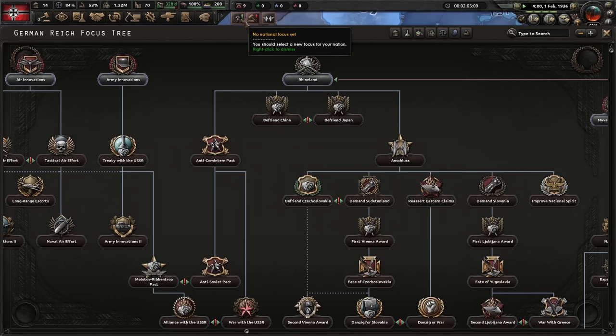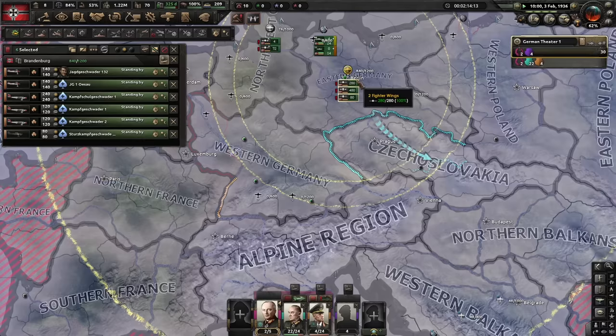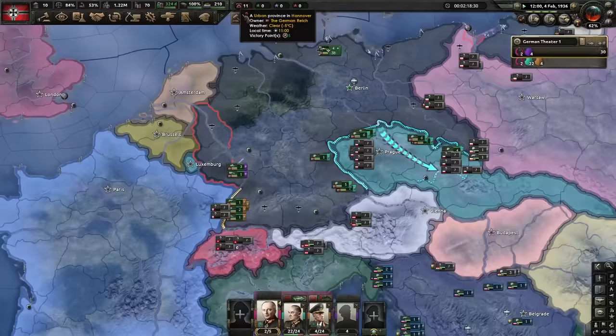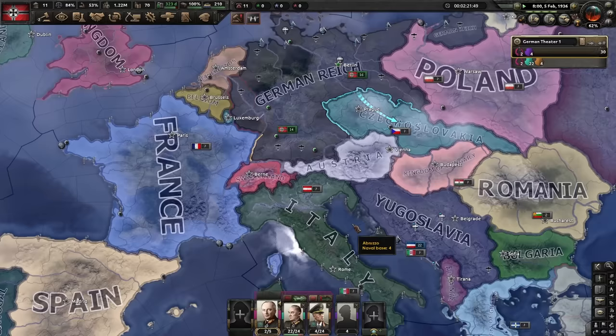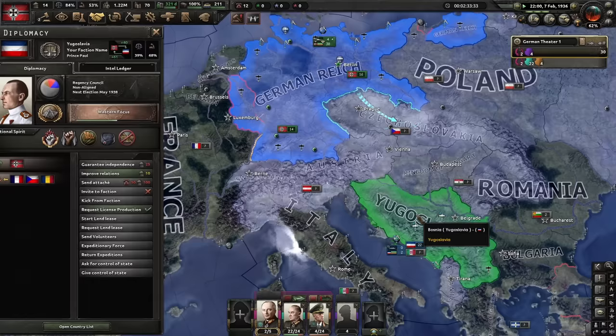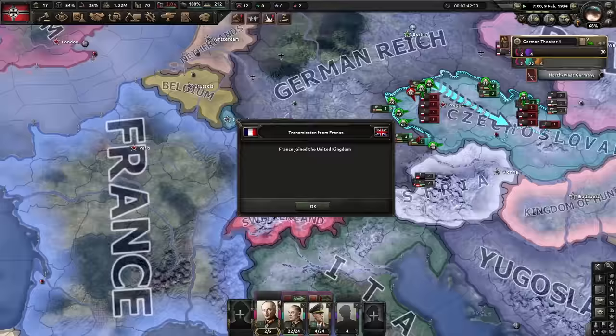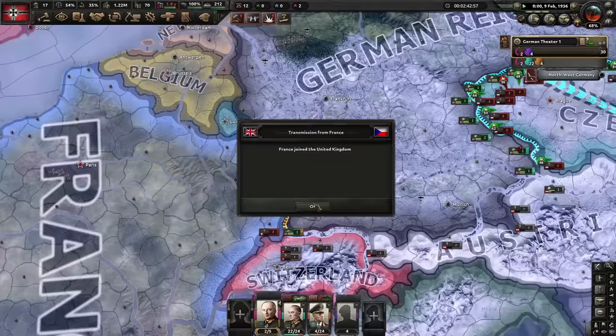On the 2nd of February, we start the focus Oppose Hitler, which will trigger a civil war in Germany once it's finished. The starting date is very carefully chosen. The 60 days it takes for the focus to conclude is just enough time to get all preparations done. The Yugoslavia event, if set up like this, will always trigger a couple of days from now on the 8th of February. Please excuse the hectic mouse movement — I had to balance my nervousness with a playstyle that's understandable to the viewer, meaning I don't use many keyboard shortcuts overall. The divisions close to the Rhineland can now rush to the unguarded part of the Maginot Line while we farm some army experience in Czechoslovakia.